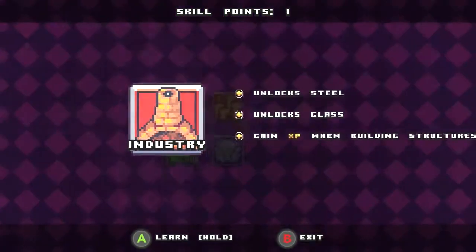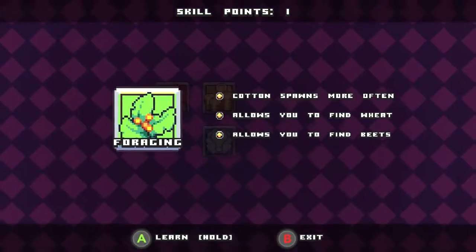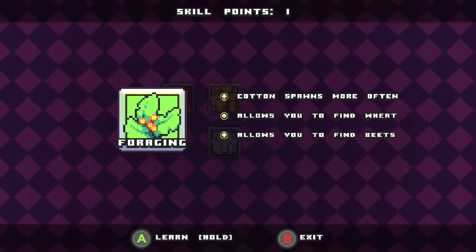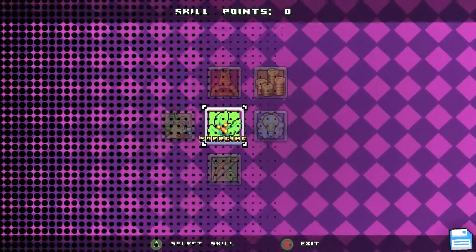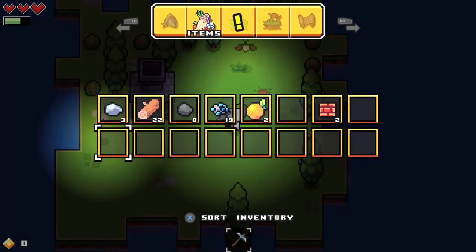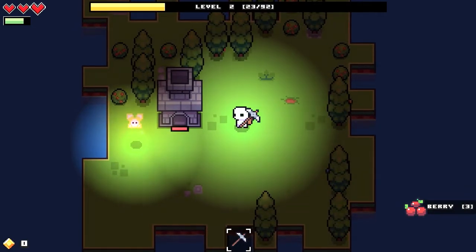Allows you to find wheat. Ooh, this one unlocks steel, unlocks craft. I'm gonna do... yeah. Can I do that? Yeah, let's do this one. I think it's important to have food first, right? I think food's important. And then we can go for honey and all that, right? Sweet. Okay. Thank you. Get my buttons right.